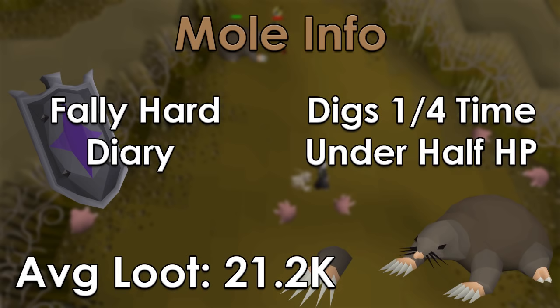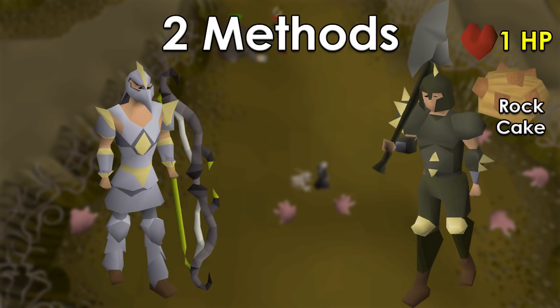A helpful stat going forward is that the average loot for Mole is about 21.2k. As far as the killing of Mole with both of these setups — with the Twisted Bow, I'm going to be using Amethyst Arrows because Dragon just aren't worth it in the end. You end up spending way more than you make back with Dragon Arrows. I'll also be using a Cannon with both the Range and Melee setup. You'll get a little bit of extra damage, it'll cost a little more, and you will be running a little more, so just weigh that as you will.